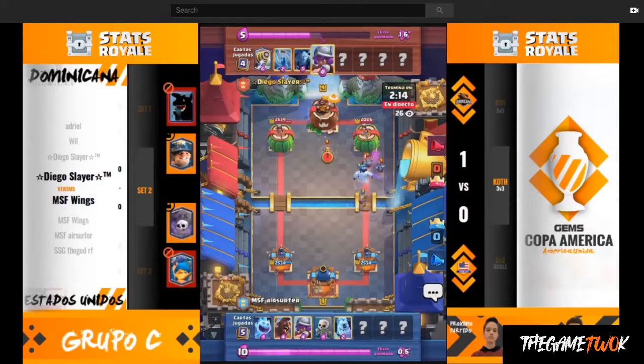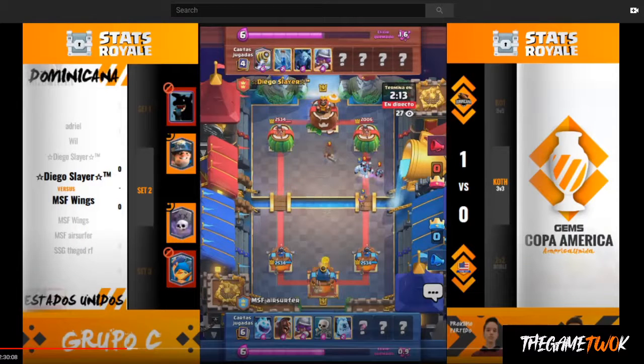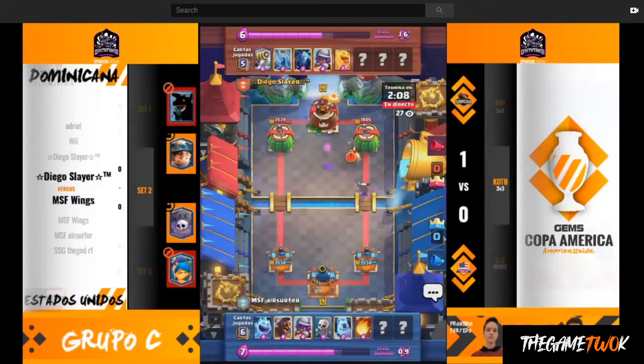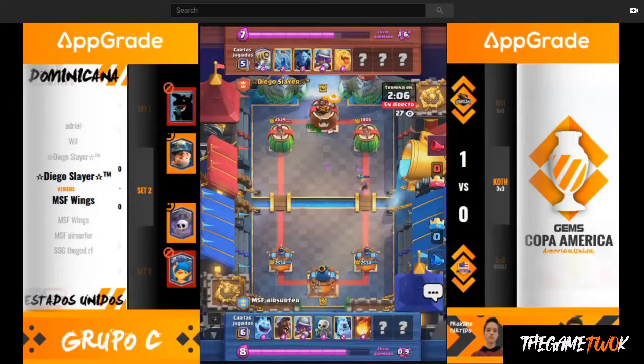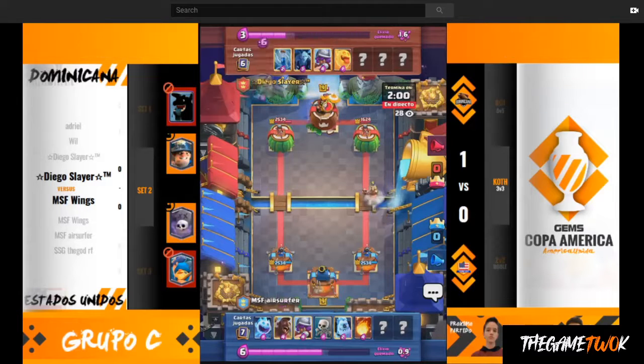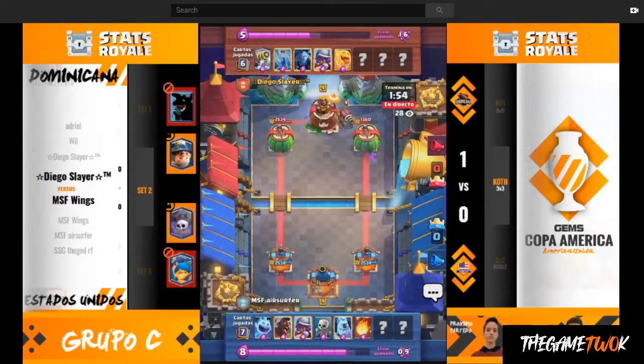As Musketeer gets to the bridge, she's not going to get hit by the Princess Tower, so that allows Air Surfer to bring in a fireball right here. They trade shots, and that allows Musketeer to get some shots on the tower. Some good decision-making from Air Surfer — I was really questioning that Ice Golem placement, but it freed up the opportunity for Hog Rider to get a shot in. Four versus six elixir.